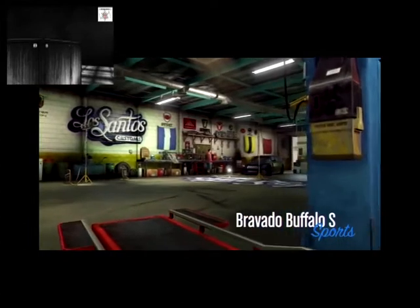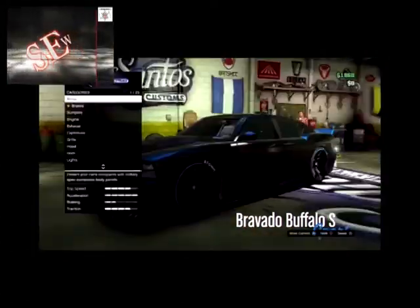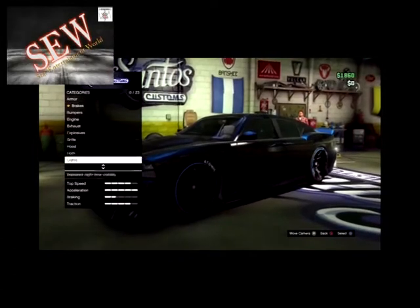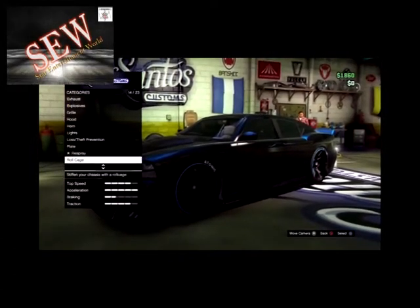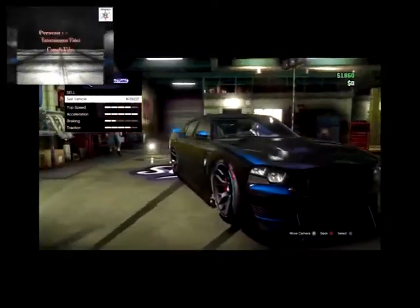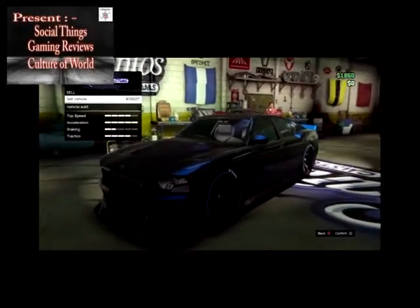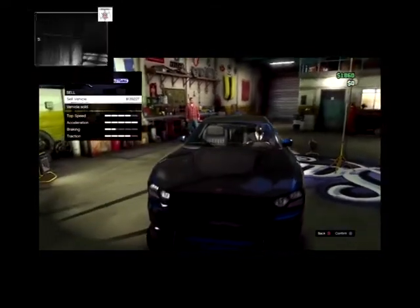Yo, how's it going guys, welcome back to another GTA 5 online video. Today's video, I'm going to show you a solo money glitch at the current patch. It's going to allow you to duplicate any car and store it inside your garage. This is the only working solo money glitch out there, and if you follow all these steps correctly, you'll get dumps and dumps of money. With all that being said, let's begin today's glitch.